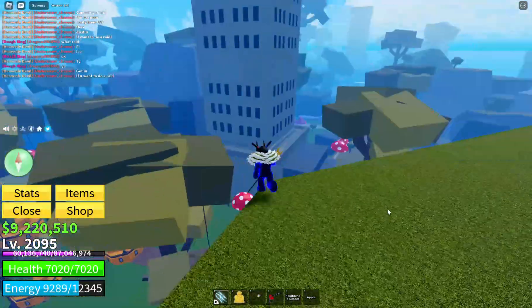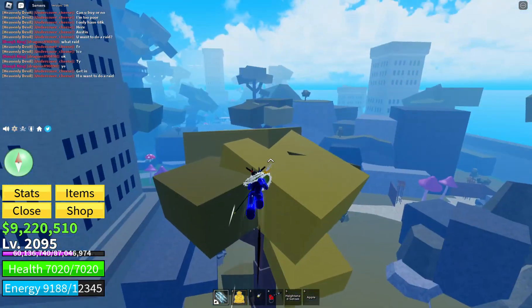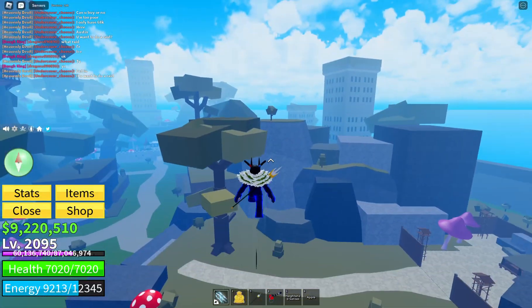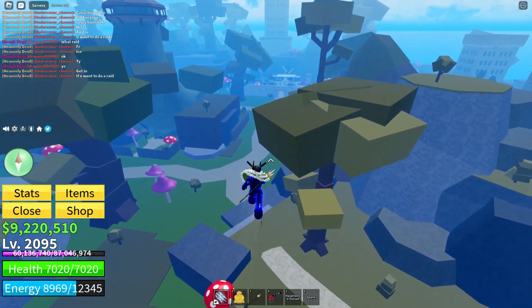Hello guys, so I'll be telling you how to get observation haki v2. First things you gotta do, except for the citizen quest, is kill like 50 people as a bear, and you gotta go kill the elephant pirate.